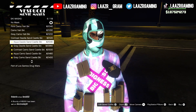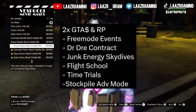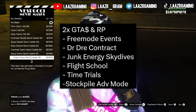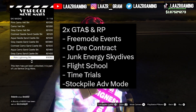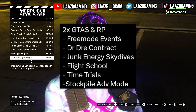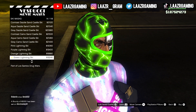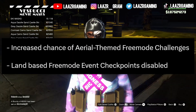A lot of the theme for this week's update is to do with helicopters and airplanes. As far as this week's money and RP making promotions, you can currently earn double money and double RP on all free mode events, Dr. Dre's contracts, the Junk Energy skydives, the flight school, all of the time trials, and the Stockpile adversary mode. There really is a bunch of ways to make money this week.